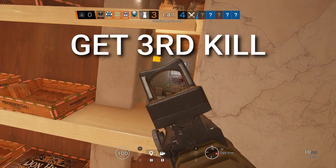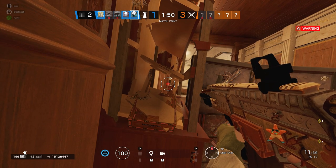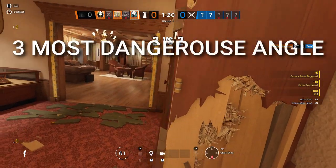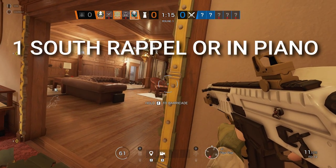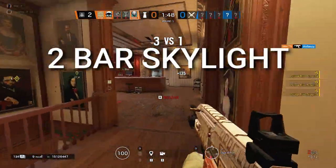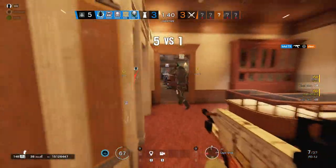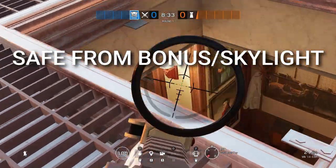Since they won't be able to hear and are still disoriented, quickly push around into bar and swing them on bonus balcony. Even if they know you're coming, you'll still have the advantage because you have a shotgun close range. Then I almost always run back to the box because you have to expect that the team is calling out where you are. Oftentimes I can get a third guy by pushing back into the small cigar room or going back to the shield and shooting them through the wood cabinet when they push in. It's really important to note the three most dangerous angles: South Piano Rappel, the skylight — because you can actually be seen walking from cigar into bar — and the bonus hatch in cigar and in bar. If you sit right where I am right now, you cannot be shot from either the skylight or the bonus hatch.